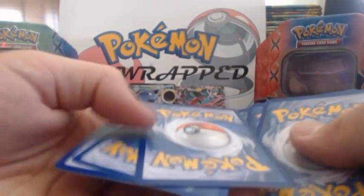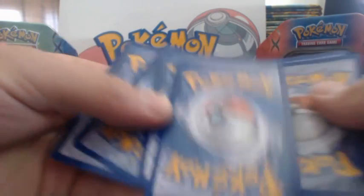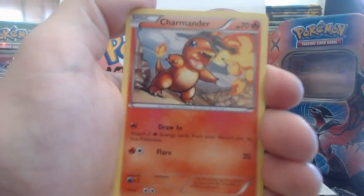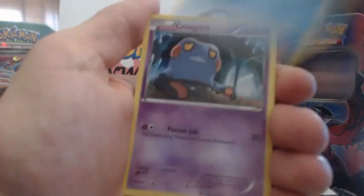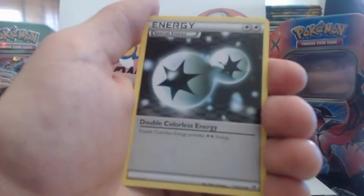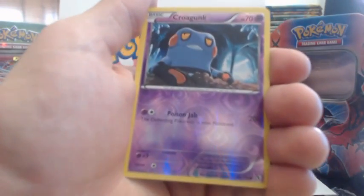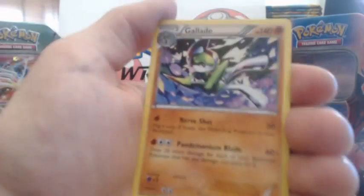So what are we on? The Legendary Treasures — Legendary Treasures has not let me down. Charmander, Magikarp, Tympole, Croagunk, Ralts, Crushing Hammer, Colorless, Double Colorless Energy, Croagunk Reverse Holographic, a Gallade Rare, and a Pikachu!